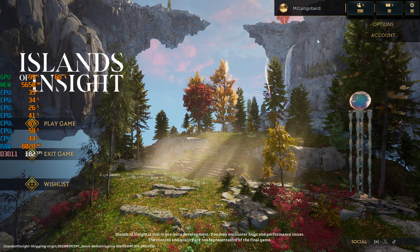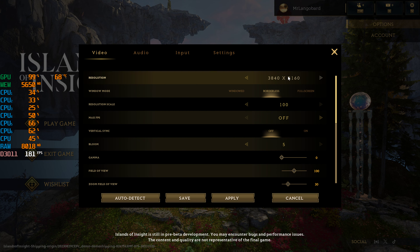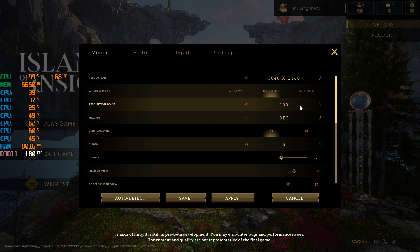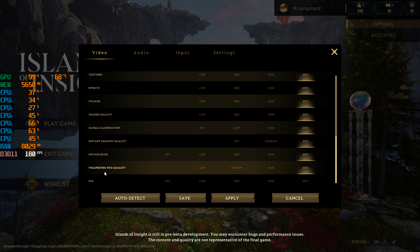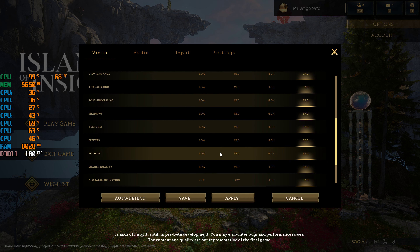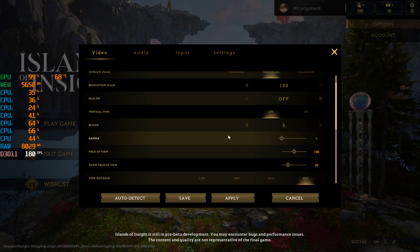When we look at the settings, we're cranking stuff up — going with 4K native borderless, resolution scale at 100%, no capped FPS, no vertical sync, and everything else is on Epic outside of FSR. FSR is off, because we don't want any downsampling or upsampling of any sort.